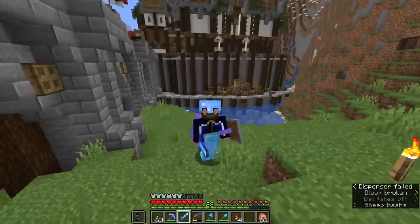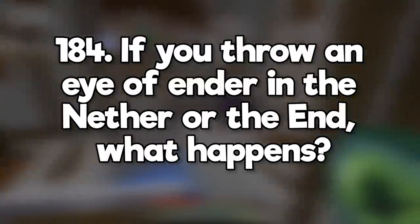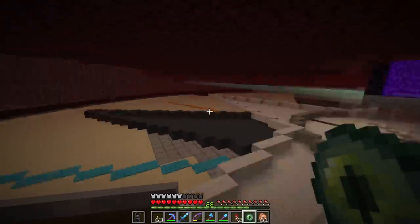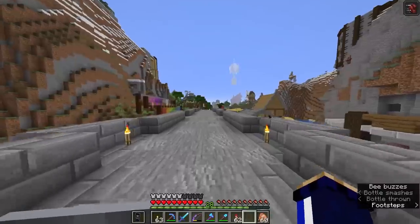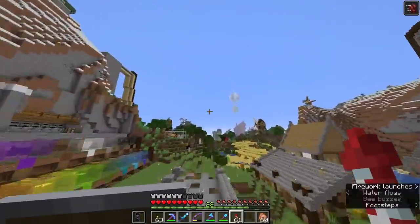If you throw an eye of ender in the nether or the end, what happens? It does nothing — in fact, you can't even throw it. Do swiftness potions affect flying with elytra? Swiftness only affects your running speed, it doesn't make you fly faster. Does jump boost affect horses? Swiftness can be used to make horses run faster, but jump boost has no effect.